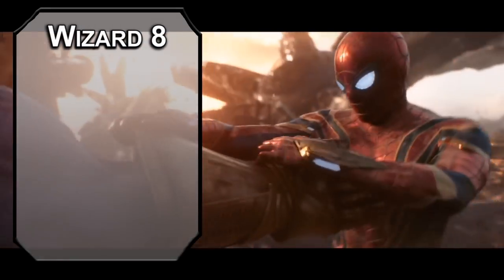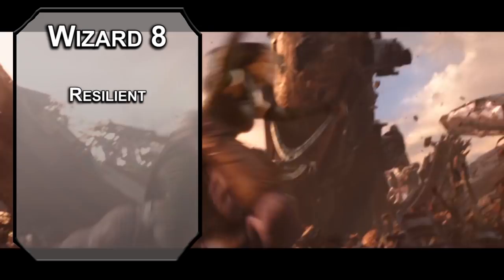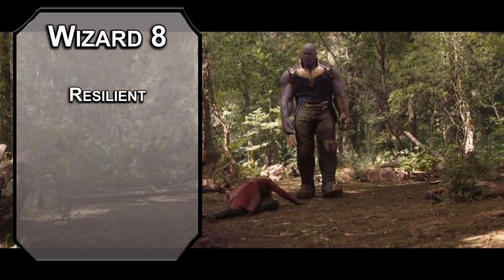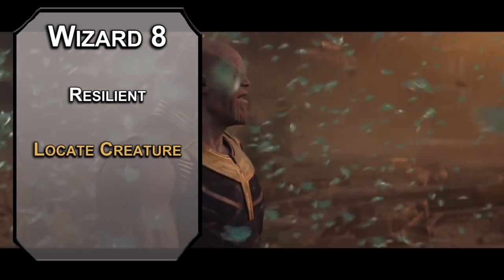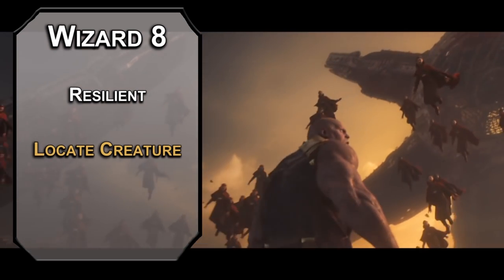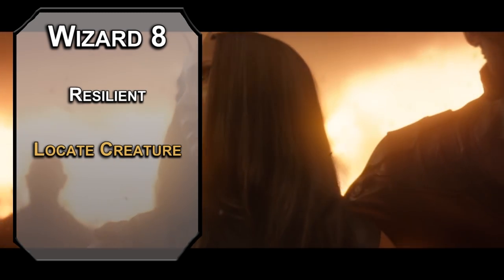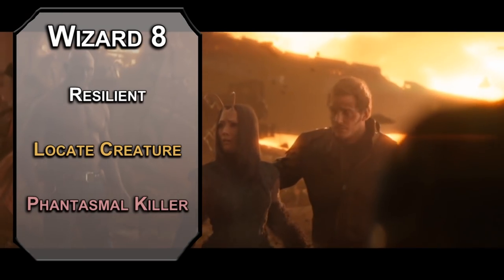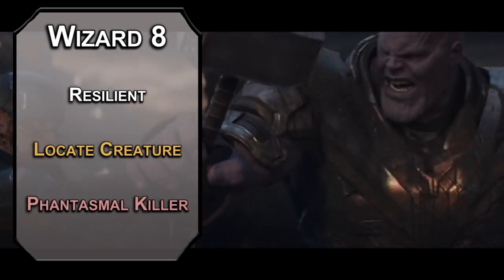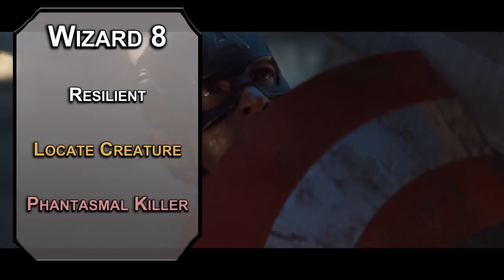8th level wizards get another ability score improvement or feat. I'd go for the resilient feat, adding 1 to an ability score and giving you proficiency with saving throws of that ability score — I'd go for dexterity, because fireballs and lightning bolts are favorites of the Avengers. Locate Creature lets you find a creature you know within a thousand feet, and if it's moving, you know what direction. Phantasmal Killer summons an image of a creature's worst fear that fails a wisdom saving throw; they take 4d10 psychic damage every turn until they can pass. I'm not sure how reasonable corporate tax rates would attack Tony Stark, but that's your DM's job to figure out.